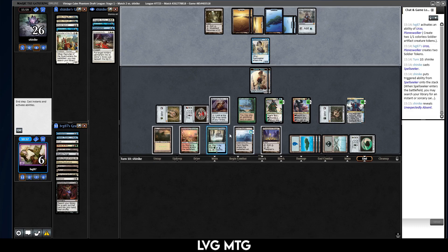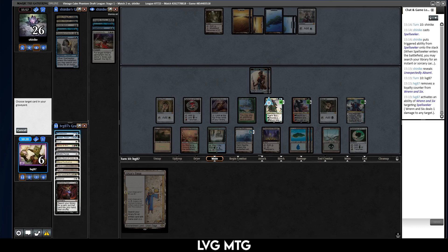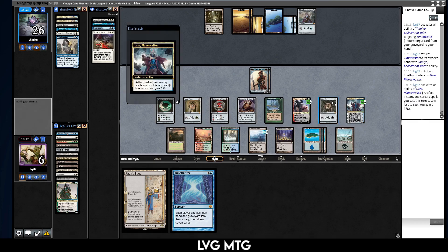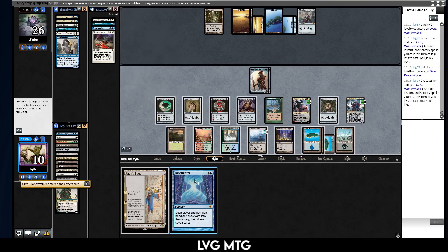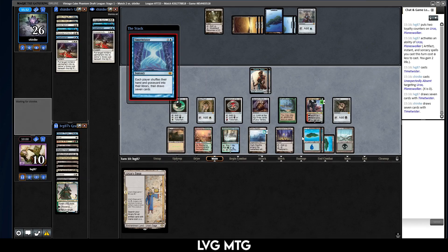Spell Seeker — I guess finds an answer to my Dark Depths. Yeah, Unexpectedly Absent. They can also just put Urza on top. I don't want that to happen, but as long as I keep up Dark Depths they're kind of incentivized to keep that card in hand. Let's kill the Spell Seeker. I don't really want to plus Tamiyo — I think I'm gonna minus Tamiyo to get back Time Twister. I don't think this is good but it will be fine.